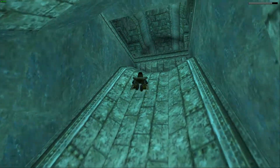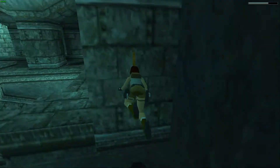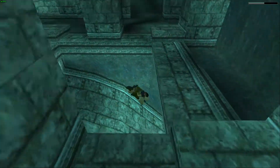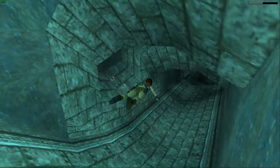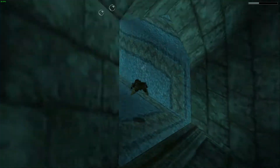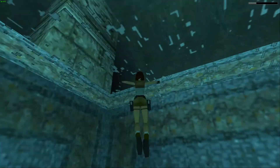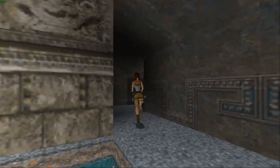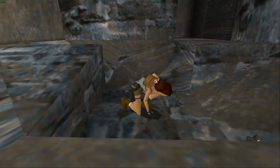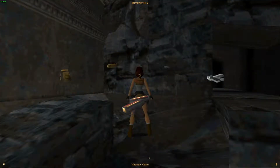First things first we're gonna come over here and go up, hang a left right here, and we're gonna see this switch right here — pull it. That activates the secret room on the other side. I think we'll have plenty of air to get there. We're cutting it close. We got plenty of air — come over here, over to this corner, come up. The door is open — we found a secret! That's magnum clips, so we got magnum ammo.